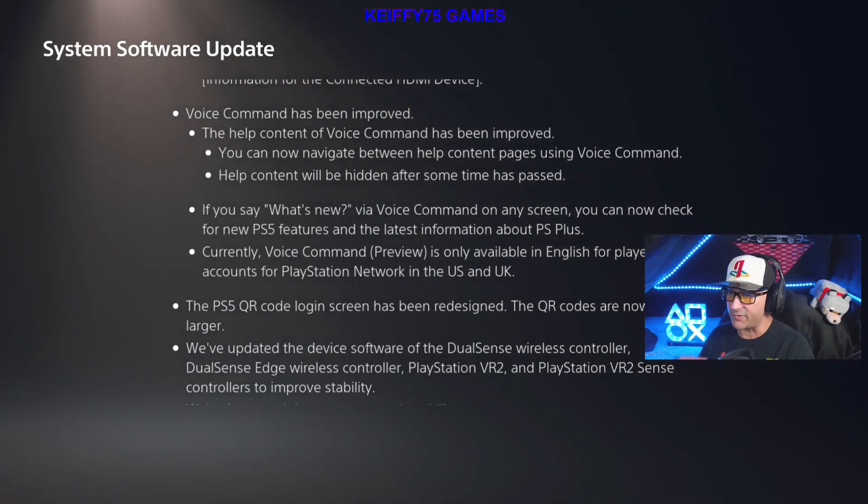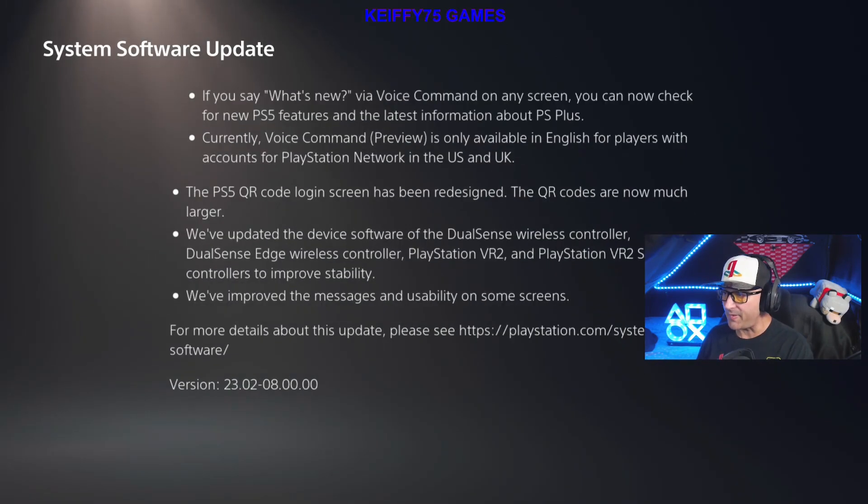Voice Command has been improved. The help content of Voice Command has been improved and you can now navigate between help content pages using voice command. Help will be hidden after some time has passed. If you say 'What's new' via voice command on any screen, you can now check for new PS5 features and the latest information about PS Plus. Currently, voice command preview is only available in English for players with PlayStation Network accounts in the US and UK.